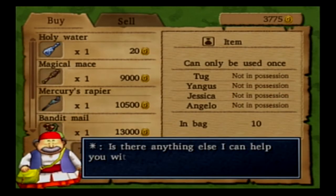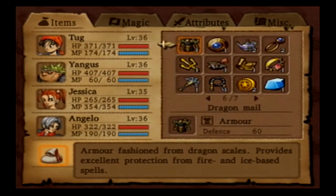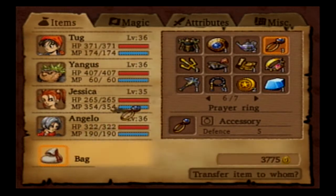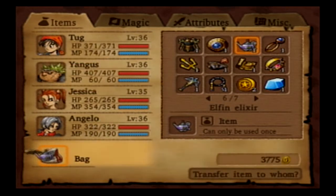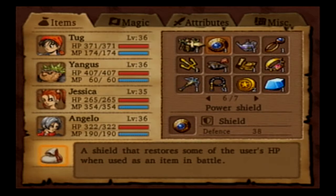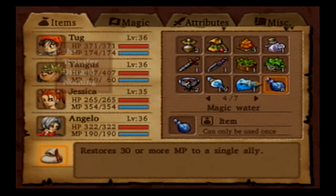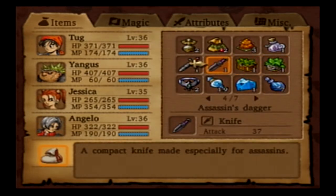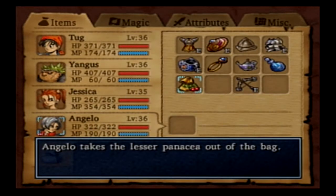Alright, now I gotta reorganize Angelo's inventory real quick. Put a prayer ring in there — I wanted to give it to Angelo. Hopefully I didn't use it. I think that should be enough for now. I'll give him one of the lesser panaceas as well. Alright, that should be enough for now.